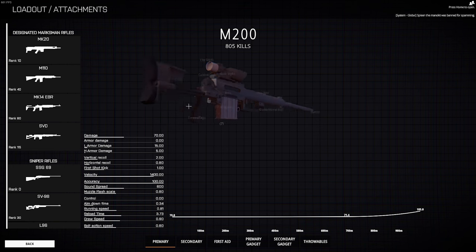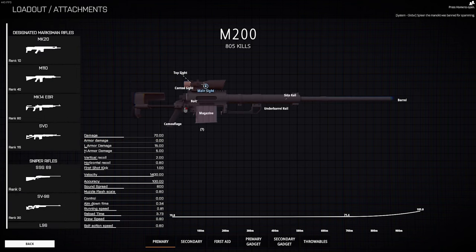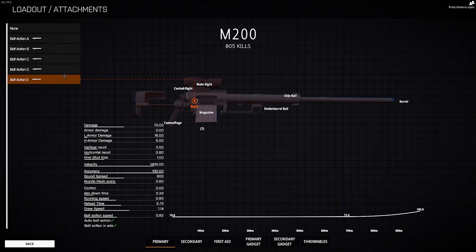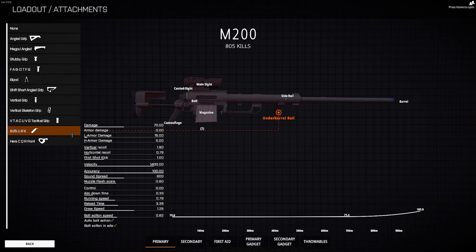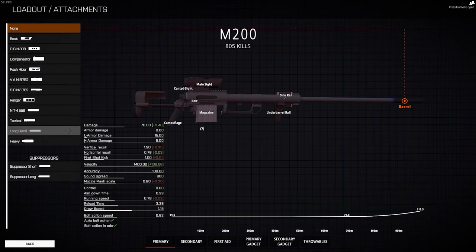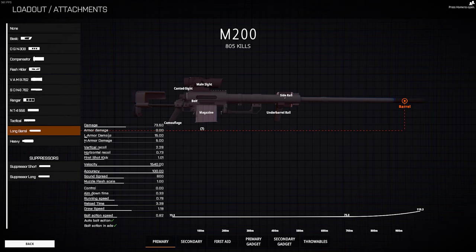Once you unlock the M200, the gun automatically gives you a 6x scope, but this is not the scope you want because it has glint. I highly recommend using the Trix 4x sight — it has the clearest sight picture in the game. The best bolt is the one with the most kills to unlock. For underbarrel rail, I use the Urk Grip because it decreases reload time by a lot, and if you're popping shots consistently you need that decreased reload speed. For side rail, use the rangefinder — it helps you zero your gun and understand what range you're shooting at. For barrel, use the long barrel, which breaks over that 72.1 damage threshold to penetrate exo armor helmets and also increases velocity. The velocity shoots at 1540, which is insane, and to one-shot body shot someone you only need to be 960 meters away if they're not wearing any armor.